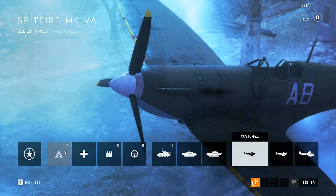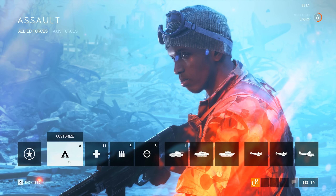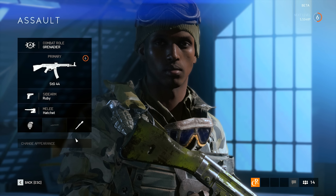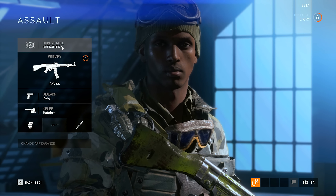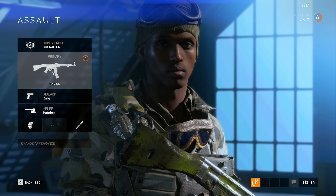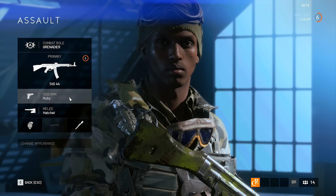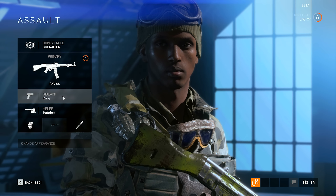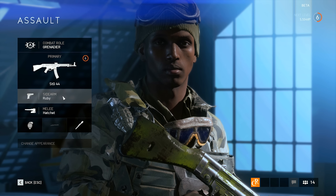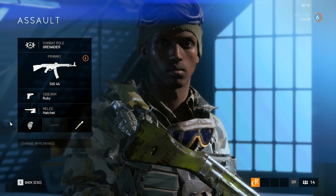Next, what you will do is go to either a vehicle or a certain class. Let's take a look at the Assault class for example. Click on the icon and then go to the Customize tab. Now you will see the screen showing your current combat role, which is Grenadier — the only one available in the beta. Your primary weapon, which for me is currently the STG-44, the default carbine. And we can also see the gadgets, but let's focus on the primary weapon for now.